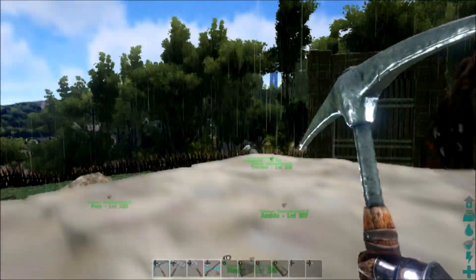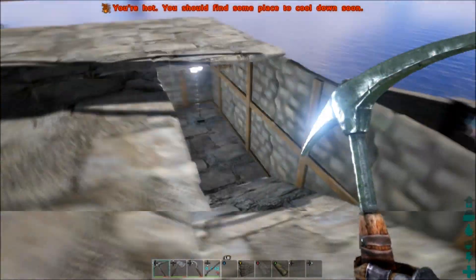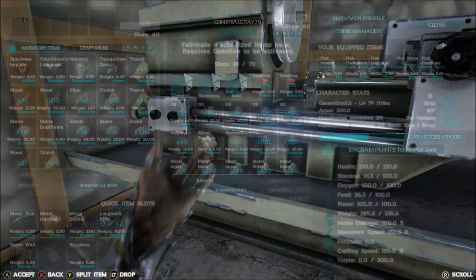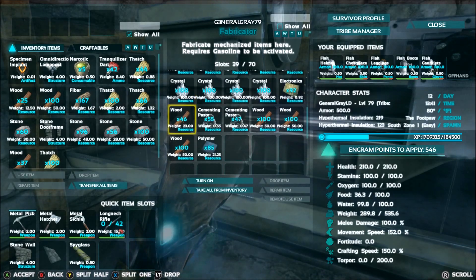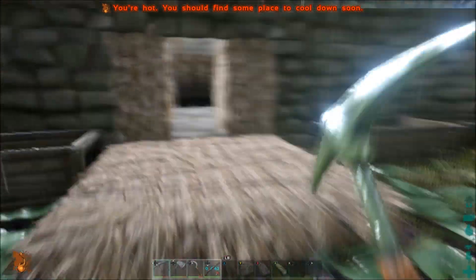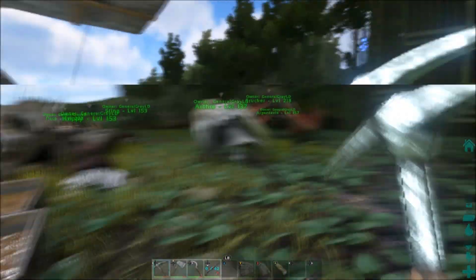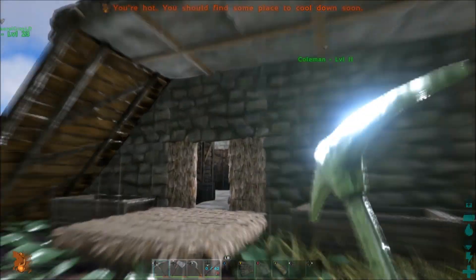I'm not sure what I'm going to do here yet. I have a couple ideas but I'm not sure. We've got a whole bunch of crystal that I picked up. So we got that stuff done. I'm going to put all this stuff away and I think we're going to go look for Carnos and keep our eyes open for other stuff.